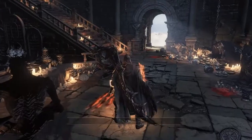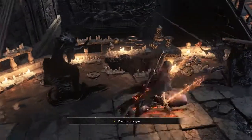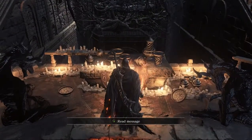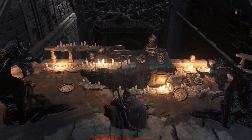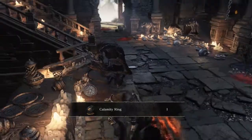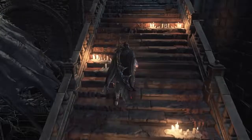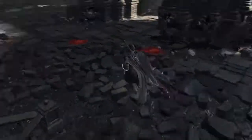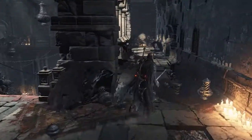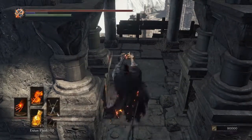Drake Blood Greatsword — nice. I think you can farm his items, which could be good. Ring ahead — it's the Calamity Ring. We first come in contact with this ring after defeating the Black Dragon in the DLC of Dark Souls 1: Prepare to Die Edition. It's a pointless ring, literally speaking — pointless.